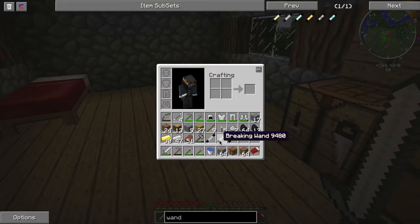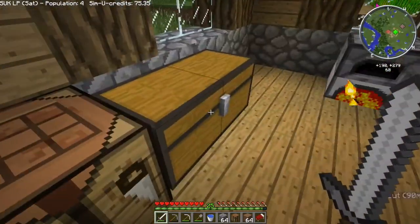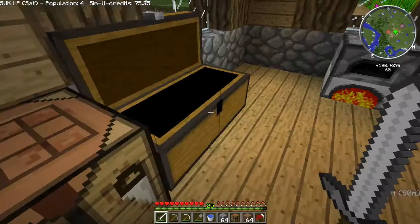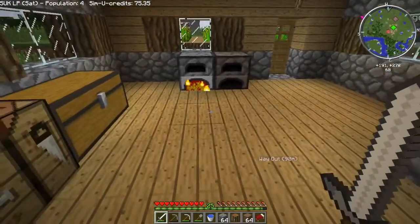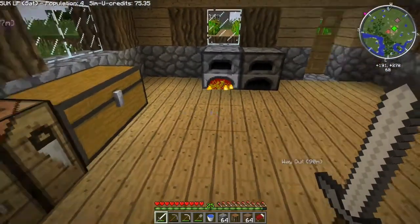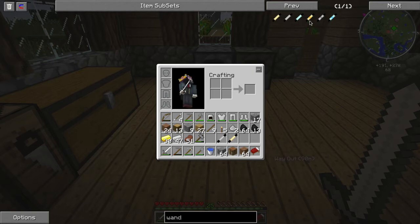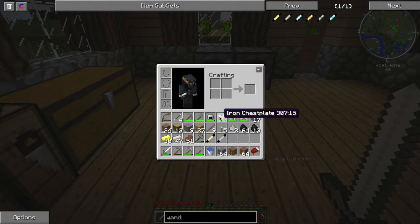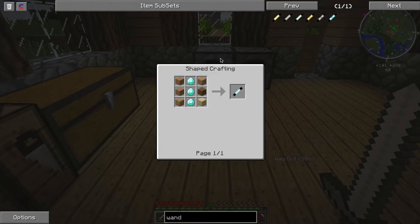I actually already had a breaking one. They do use durability, so that'll save us from having to make a reinforced one, which uses blocks of items. If I wanted the reinforced breaking one it would be blocks of iron and obsidian, so it gets kind of expensive. The only one we really need now is the mining wand.